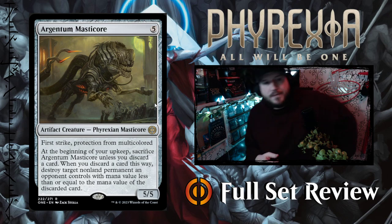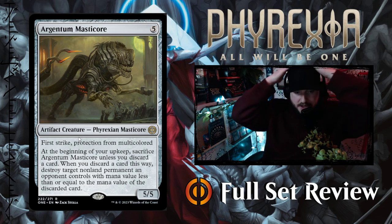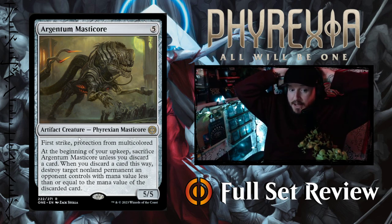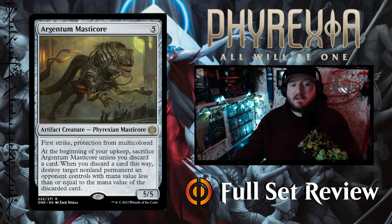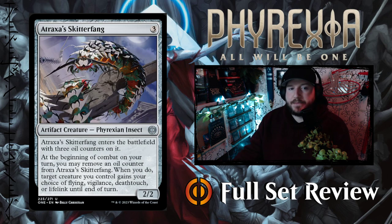Let's jump into the colorless cards. First up we have Argentum Masticore — five colorless for a 5/5 Phyrexian Manticore with first strike and protection from multicolored. At the beginning of your upkeep, sacrifice Argentum Masticore unless you discard a card. When you discard a card this way, destroy target non-land permanent an opponent controls with mana value less than or equal to the mana value of the discarded card. This is really cool — it makes you care about what card you're discarding.